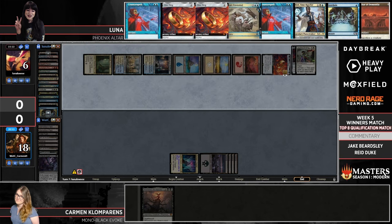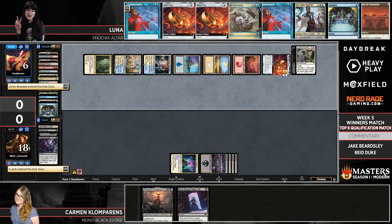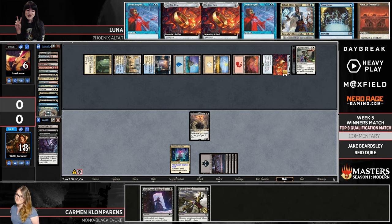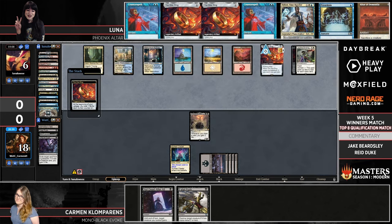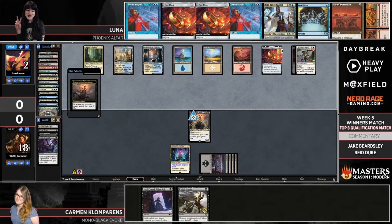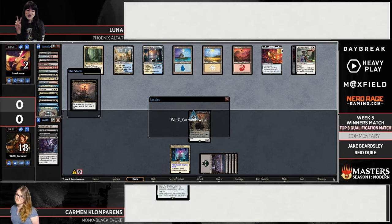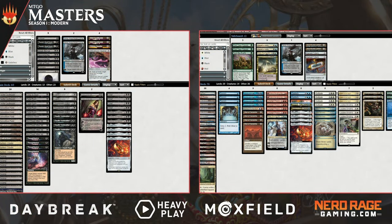The best Luna can hope for is something like Solitude on Shieldred with the lethal draw trigger on the stack, activate ring, find another Solitude — something pretty outlandish. Gone does serve some of that purpose — it removes the Shieldred to allow a One Ring activation. You bounce Shieldred, draw five, and then something goes right. Looks like that was not it. Carmen managing to just let the Ring do most of the work — really well executed by Carmen to close the door there.